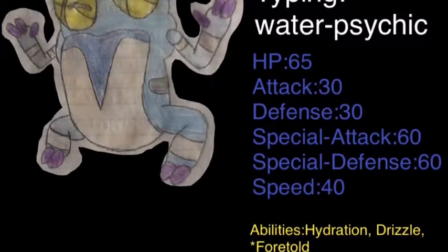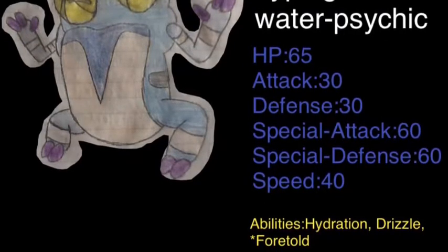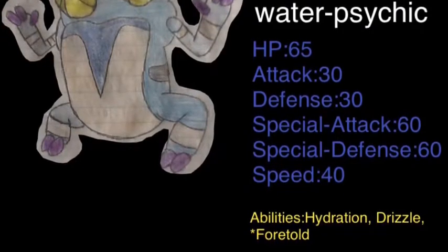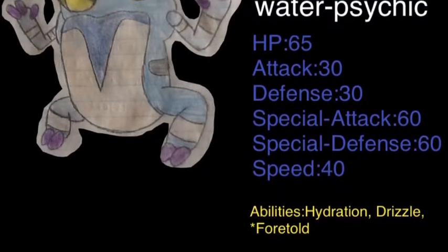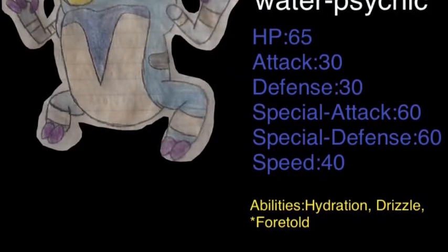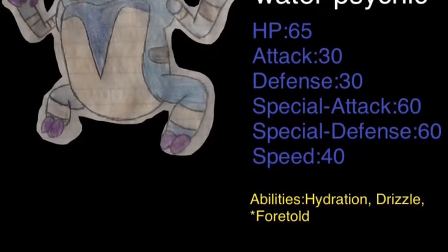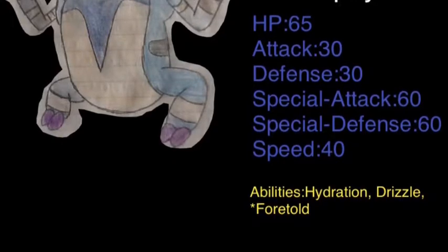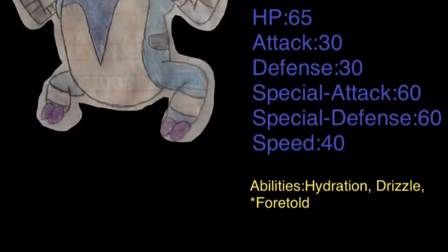Its Pokedex info says it can see glimpses of the future inside the pearl that floats by it. This is supposed to be a kind of good LC Pokemon because it has Protect, can set up Barriers, can do Detect, Aurora Beam, Belch, STAB Confusion by level up, Bubble Beam, Confuse Ray, Round, and Side Beam. If you're really brave, just run that really powerful Tackle.